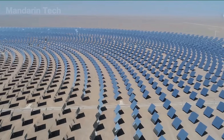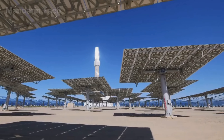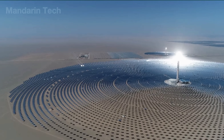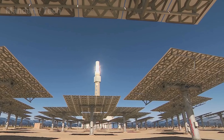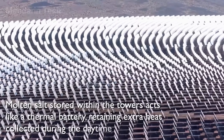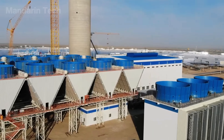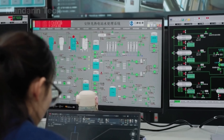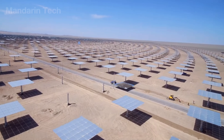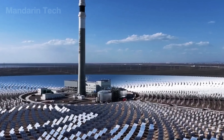Alongside the solar panels, thousands of heliostat mirrors are arranged in wide arcs, each rotating on two axes to follow the sun's path across the sky. The reflected light is concentrated onto the top of a central tower, where molten salt is heated to more than 540 degrees Celsius. That heat is then used to produce high-pressure steam, which drives turbines and generators to produce electricity. The excess heat is stored in molten salt tanks, allowing the plant to keep generating power steadily at night or during cloudy weather. It's estimated that building and operating this 50-megawatt solar power tower in the Taklamakan Desert costs around $130 million.